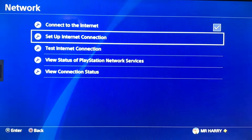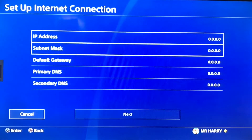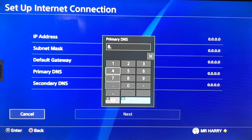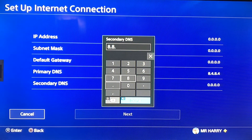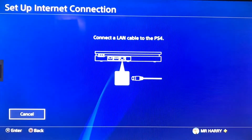Go to Setup Internet Connection and select Use a LAN Cable. Connect a LAN cable from your router to your PlayStation 4. Change the primary DNS to 8.8.4.4 and the secondary DNS to 8.8.8.8, then tap Next.